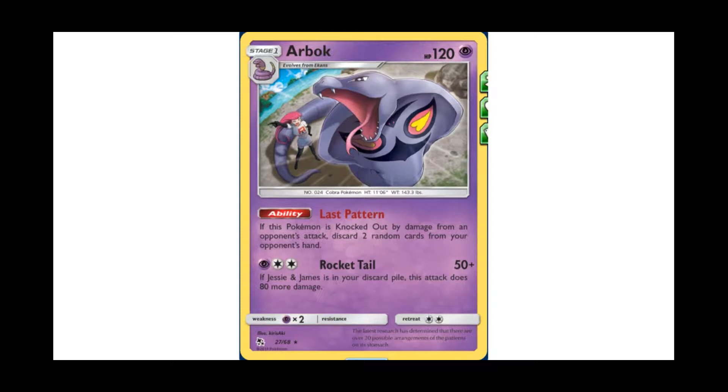With its attack, Rocket Tail, for a psychic and two colorless energy, this attack does 50 damage — very mediocre given the attack cost — but if Jessie and James is in your discard pile, this attack does 80 more damage. Jessie and James is a supporter card that also came out in the Hidden Fates expansion. This means you're going to be hitting 130 damage. 130 is really awesome as a number to hit against non-GX Pokemon. Things like Giratina, Zapdos, or Volcanion — probably three of the most relevant non-GX attackers — all have 110 HP, and Giratina actually has 130. Giratina is a ghost type in the video games, so it's weak to dark in the TCG, meaning Arbok wouldn't be hitting it for weakness.